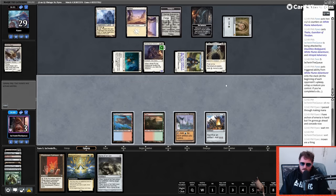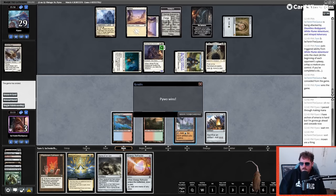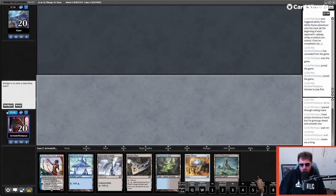Hell of a draw from Piwo there. I think I'm dead. Bricking on that Top was pretty heinous — we needed to hit a land while keeping Top on top. If we draw the land there I think we're not completely out of it, but now we are. I can play Song of Creation but I can't do anything else. Very close to that turn-three kill, but Archon into Initiative into Thalia — pretty bad for us.